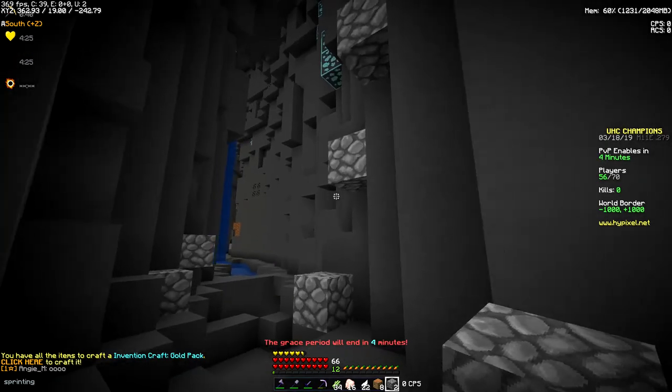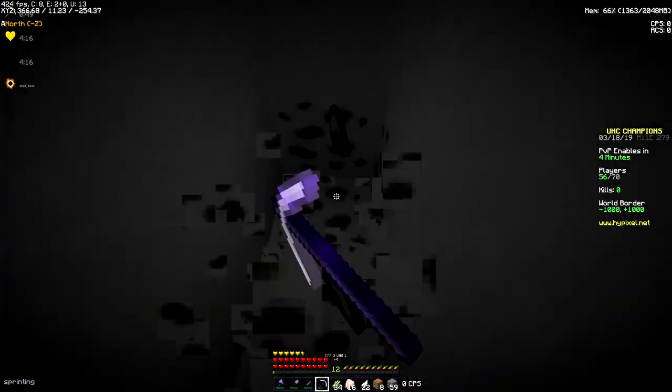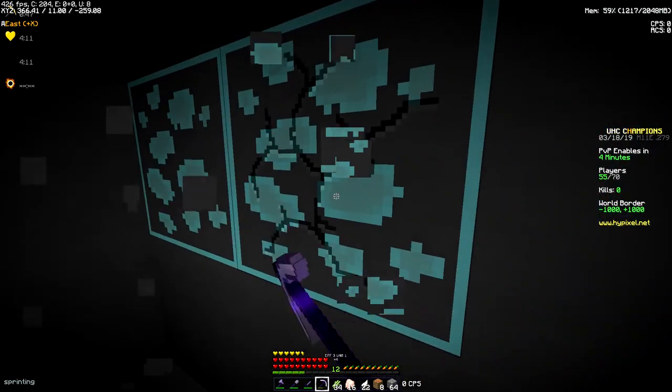There's someone nearby - yeah, there was someone here. I think we should just go strip mine here at Y11 and hope for the best. Maybe even diamonds, you know? It's always possible.